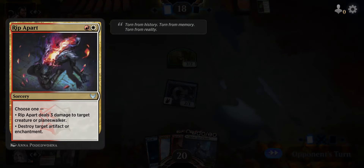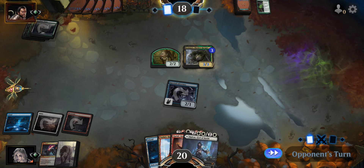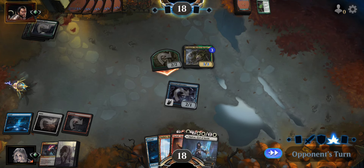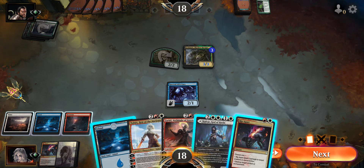Rip Apart is a pretty good spell — three damage to target creature or planeswalker, or destroy target artifact or enchantment. Good stuff. Crackmaw comes down as a 3/3 — that thing is always kind of scary big. We can hit it with this Rip Apart, or we can play out this blade.